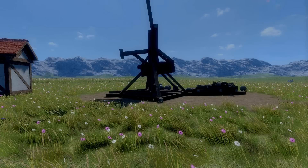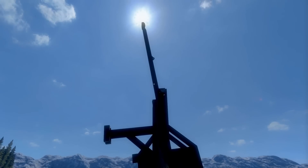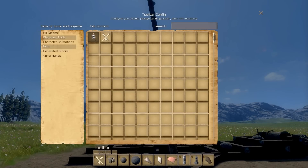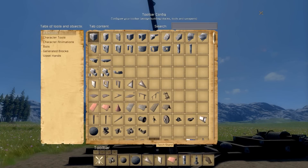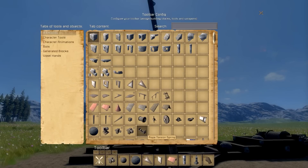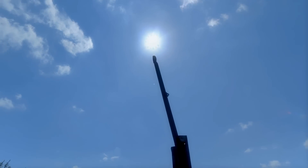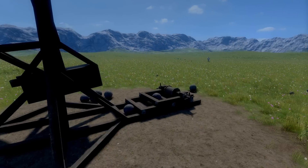This trebuchet doesn't have much range — it's more of a demonstration of the physics engine. If we wanted to actually make something with good range, we'd probably use the torsion spring blocks and make a proper catapult, rather than a gravity-assisted catapult, which is what this trebuchet is.